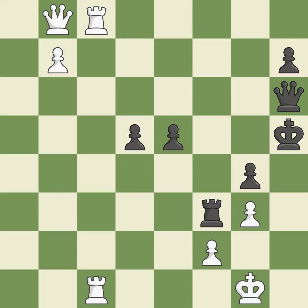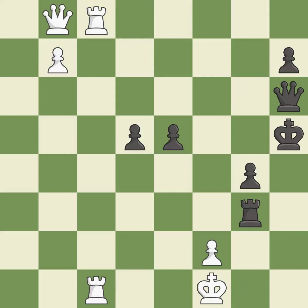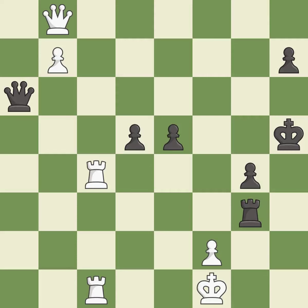The pawn is now passed because it can no longer be challenged by opposing pawns as it tries to promote — it is best. This evades the check from the rook. This is the only move that works — it is a great move, very precise — it is best. This blocks the check from an opposing queen — it is best.